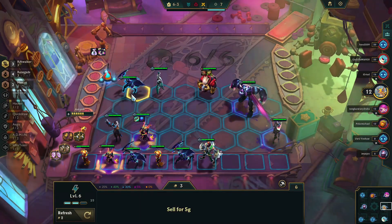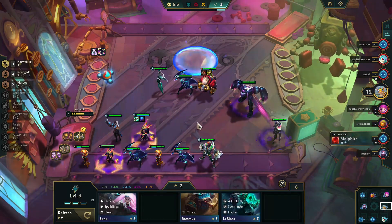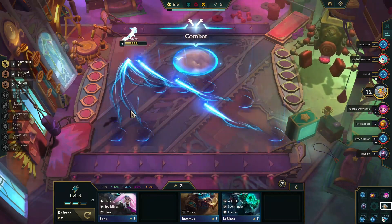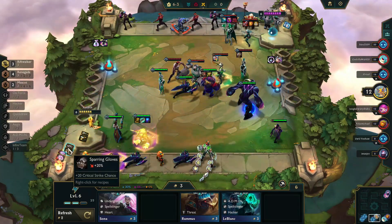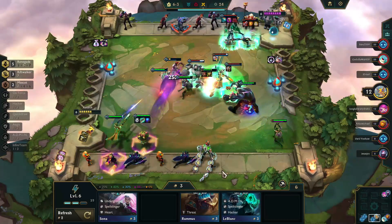It's now time to do some swapping. I'm going to bring in Jhin for Silas, simply because Jhin will allow me to summon Zac. Zac will become a Renegade. That brings us up to 4 Renegades. I can now make use of the Renegade emblem and put that on Vex, turning Vex into a Renegade and giving her a lot more power. Thanks to Zac, we're now at that next tier and you can see the difference it makes.